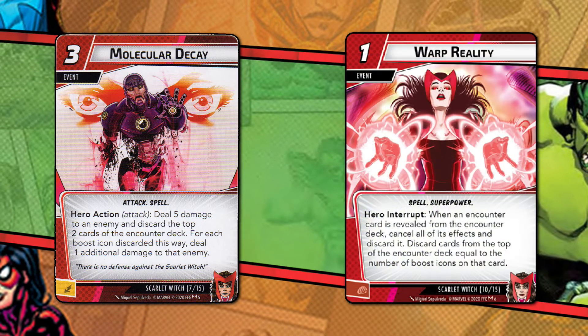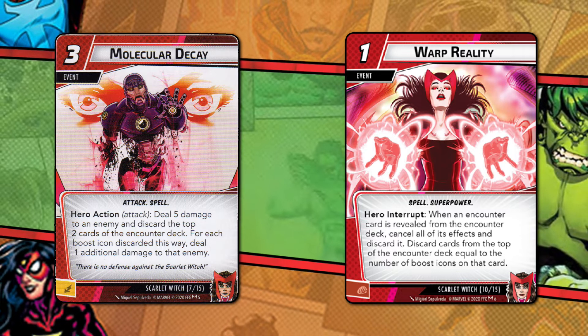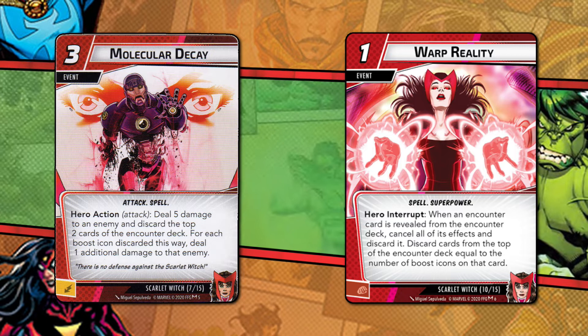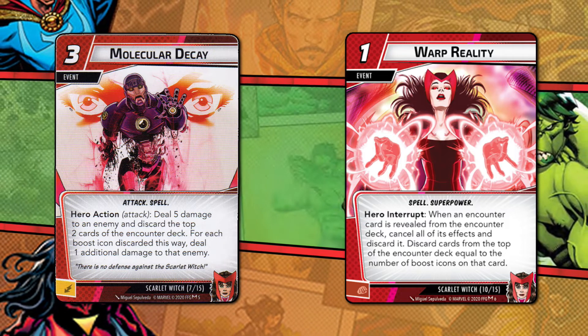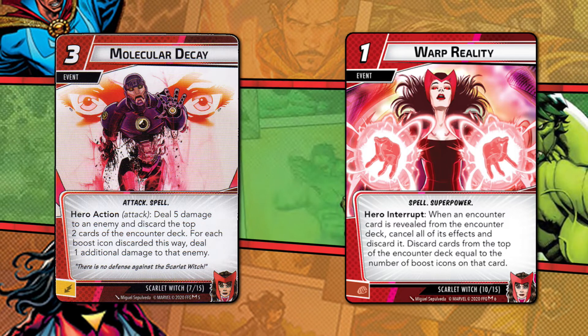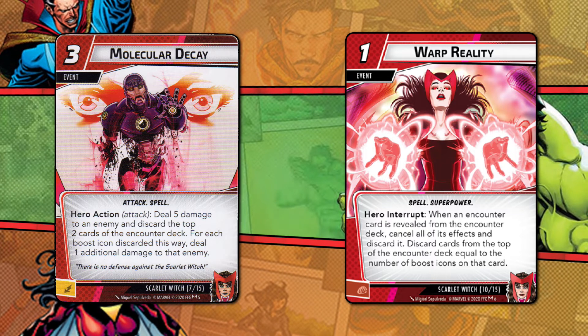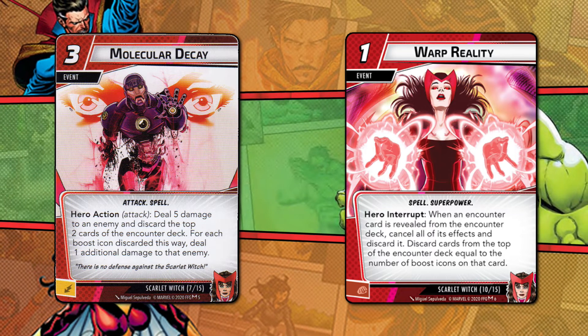Warp Reality, on the other hand, has a predictable downside that I can live with. Completely nullifying an encounter card for just one resource is great. But the worry is you're not in the business of holding onto cards turn after turn in Marvel Champions, so you actually need to be lucky when it's in hand in the villain phase, and lucky again to be unlucky enough to draw a particularly crippling encounter card.